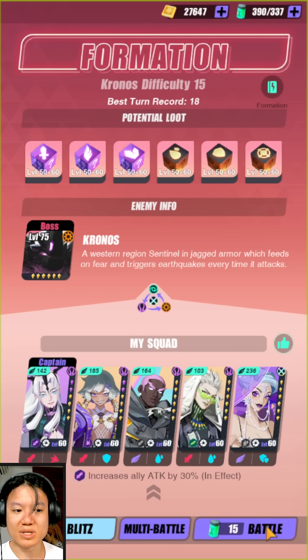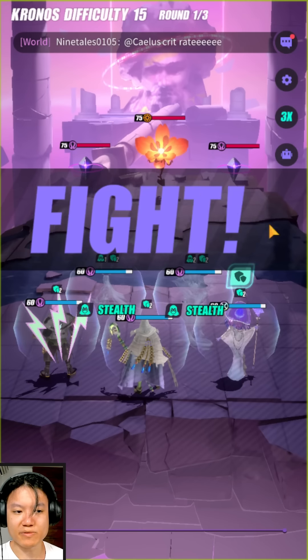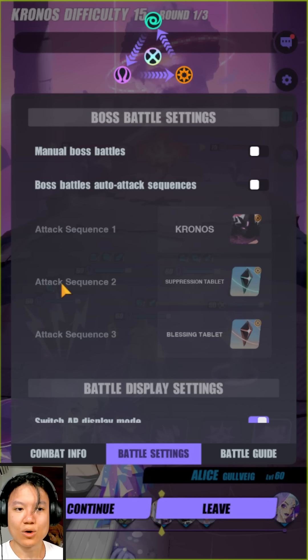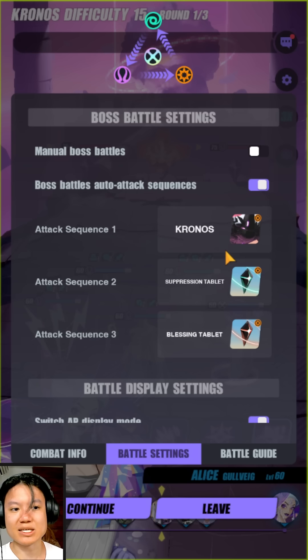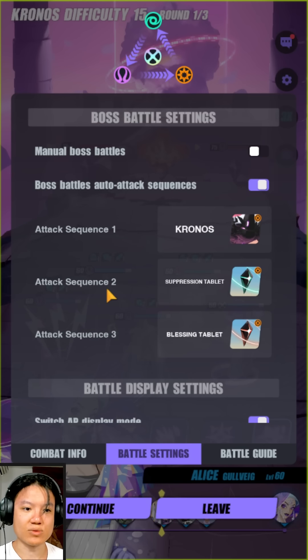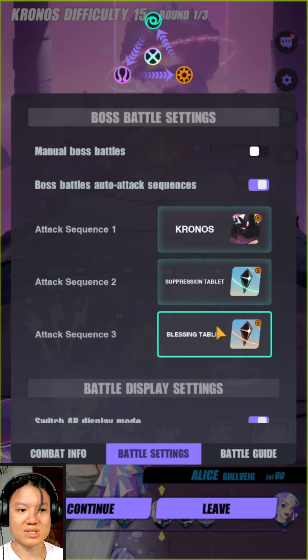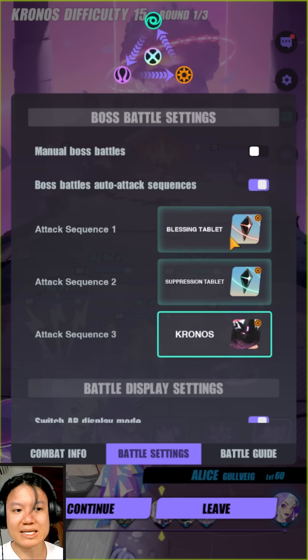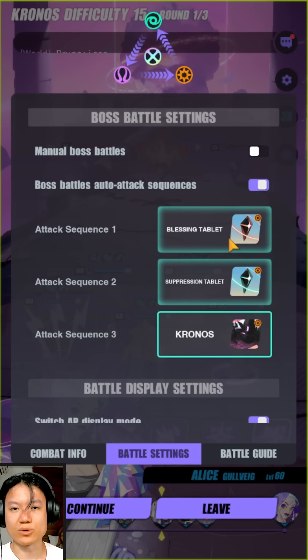Now moving on, there is a difference in the way blitz will now work. If you go to battle settings you can actually select who you want to attack in the boss fight. For example, if you want to select specific targets — let's say you don't want to target Kronos at the start and instead want to target the tablet that pushes his AP, you can select the blessing tablet and move it up to the top. Your priority is then the blessing tablet, followed by the suppression tablet, and then Kronos.